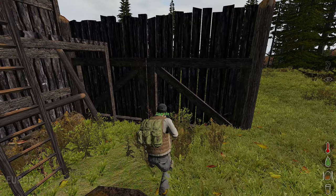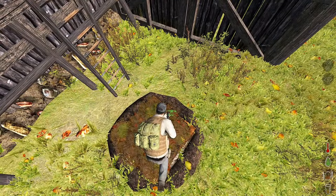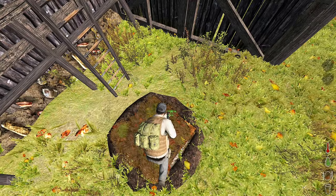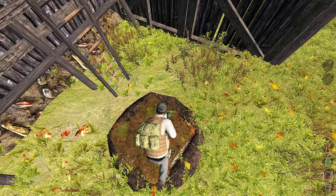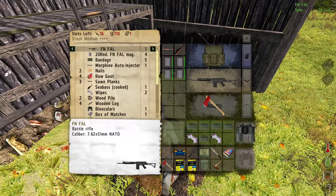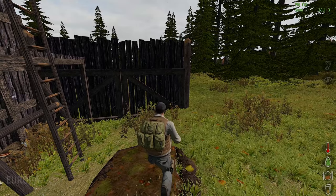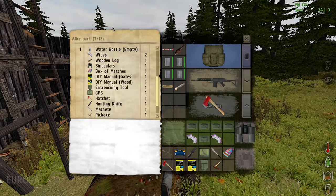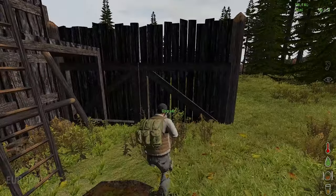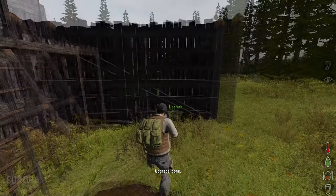I won't set the code yet because I want to upgrade it all the way to level 4, since gates that are level 1 to 3 can get chopped down. We will continue to upgrade to level 3. For that you need a lark and also one box of screws. Now we have a level 3 gate.